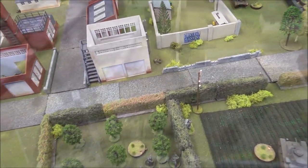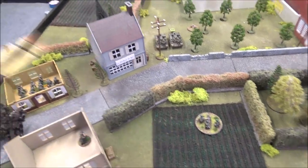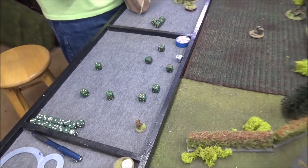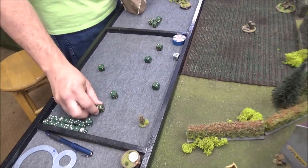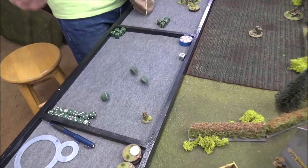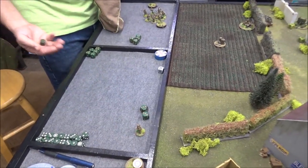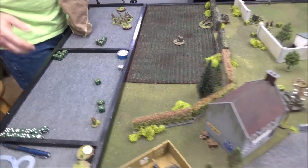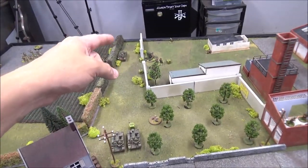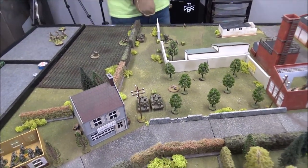Turn three begins. Captain O'Driscoll orders his section up and fires at a German unit, needing fives for long range — two hits, one dead, one pin. He then puts the two-pounder and AT rifle on ambush. The A9 passes its order and moves out of the standoff, changing position. Travis remarks on the waste of firepower just trading pins rather than decisive shots.